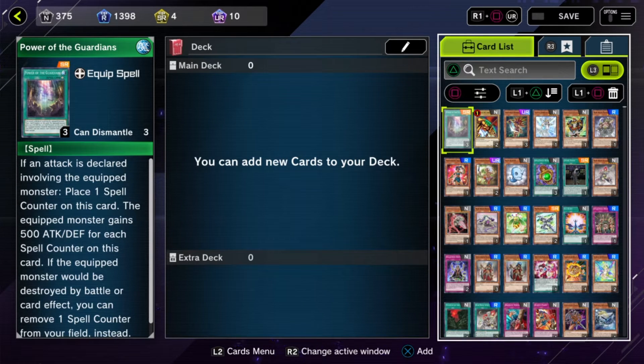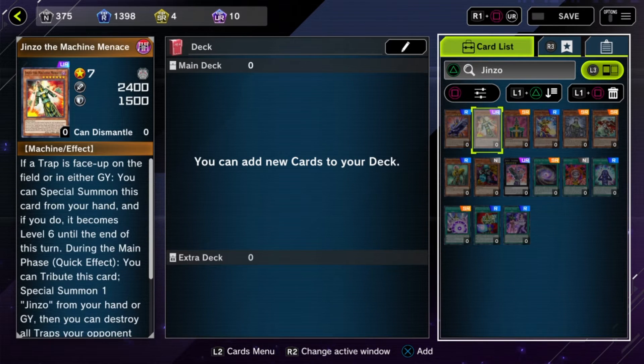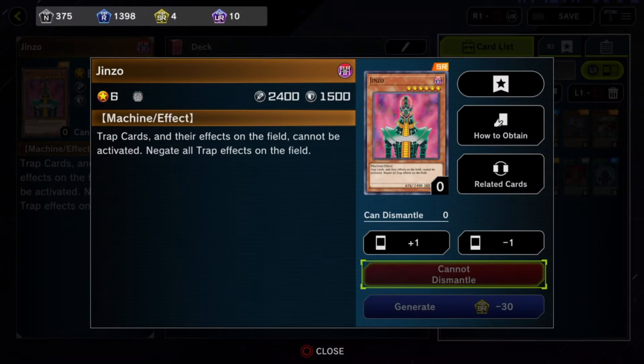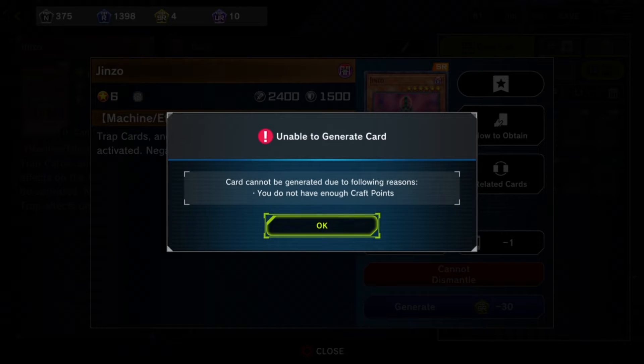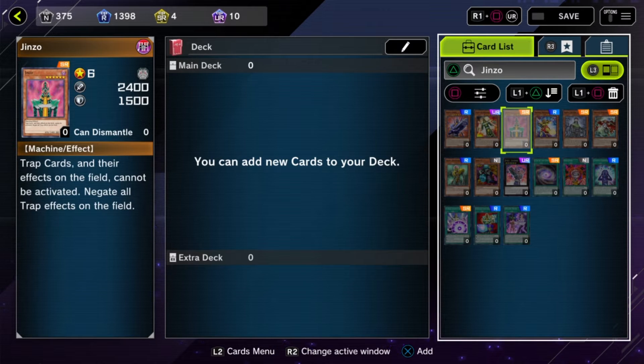Let's say I want Genzo — let's see if this one's available, and it is. On console you just hit L2 to view the card and generate it. It says I cannot generate the card for the following reasons — I don't have enough craft points. So let's go find something to dismantle.